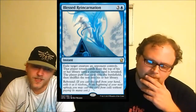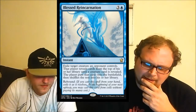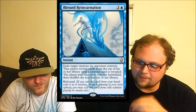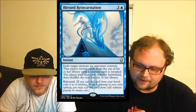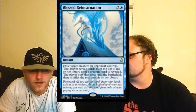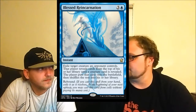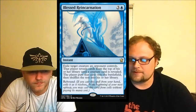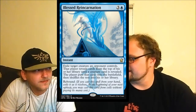Moving on to Blessed Reincarnation — a four-mana instant with a lot of text. Exile target creature an opponent controls; that player reveals cards from the top of their library until a creature card is revealed, puts it onto the battlefield, and shuffles the rest. This is like Polymorph. The difference is this one rebounds and it's only a mana more. Also notable: this is instant speed, which a lot of rebound cards aren't.